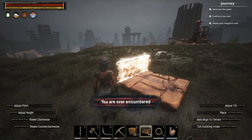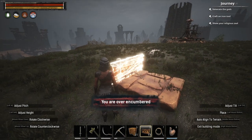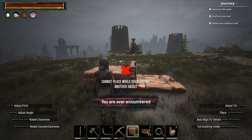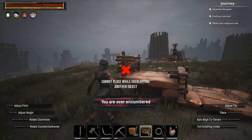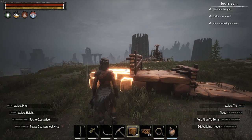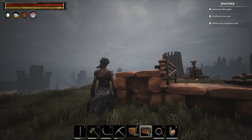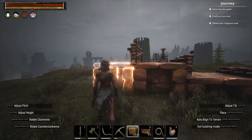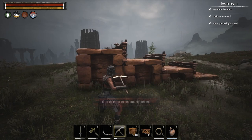The trick is to use a fence — not a fence foundation, but a fence — and make it face outwards. Then place the next foundation and look up slightly. You will see a snap point right in the middle of the fence, and that's how you raise the foundation just a little bit above the other one.